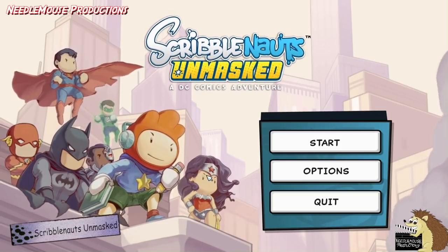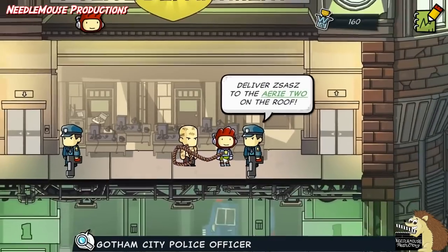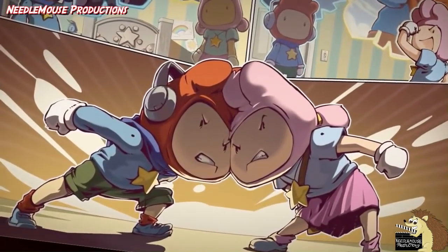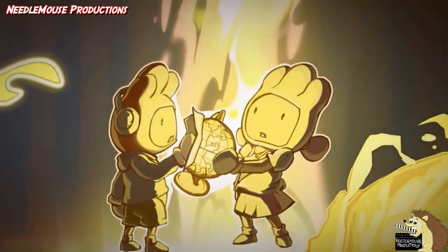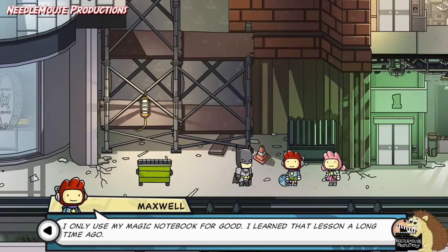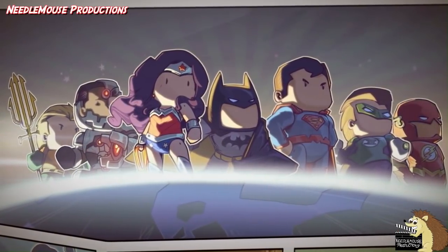Scribblenauts Unmasked, 2013. This game is a puzzle game that was released on PC, Wii U, and Nintendo 3DS. It's a simple yet surprisingly fun game. It's the fifth in the Scribblenauts series, and the game focuses on Maxwell and his twin sister Lily, who always argue about which DC character would win a fight. So they travel to the DC universe to find out, then get trapped there and have to figure out a way home. If you like the other Scribblenauts games, you'll love this one, as it's pretty much the same game but with cameos from all the best DC comic book characters.